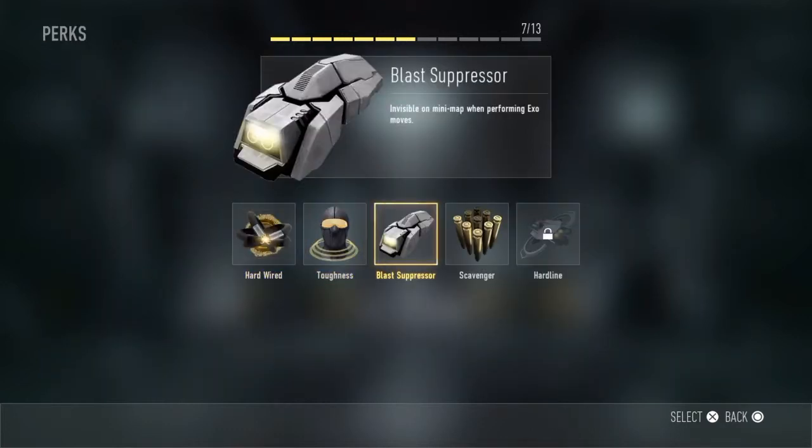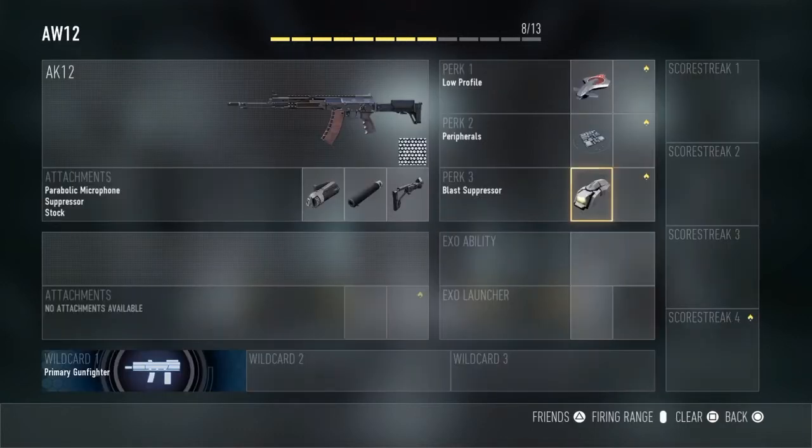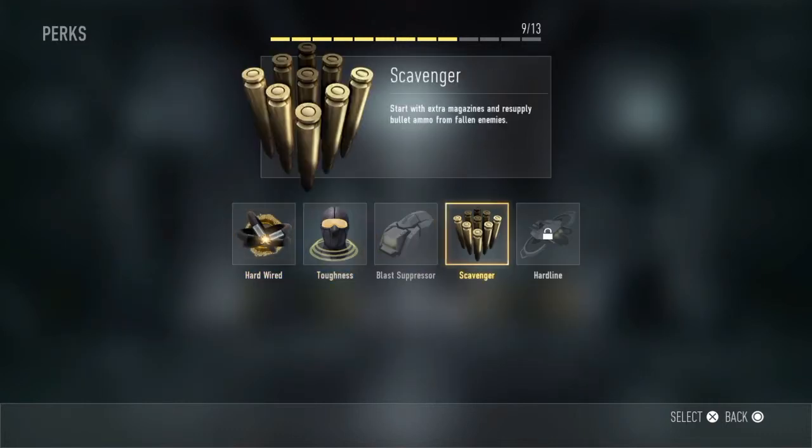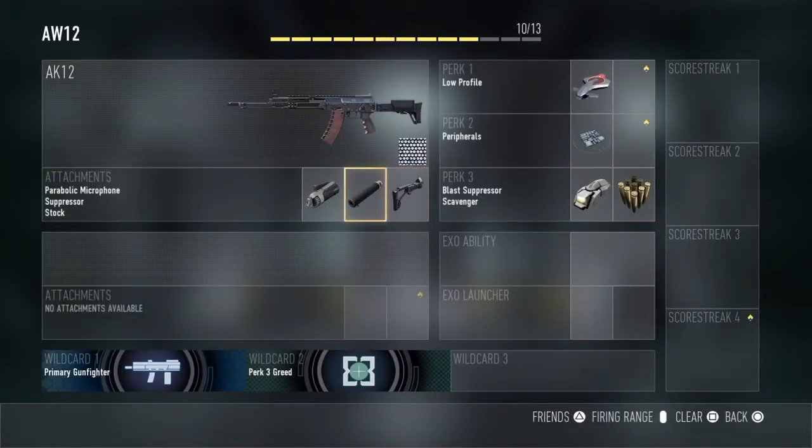For perk 3, I like to use blast suppressors. If you're performing any exo abilities like double jumping or boosting, it usually brings up a pulse on the minimap so enemies can see you. Blast suppressors prevents that. Now you also want wildcard perk 3 greed, and put scavenger with that. Since I haven't got extended mags, I can just pick up ammo from the ground from enemies.